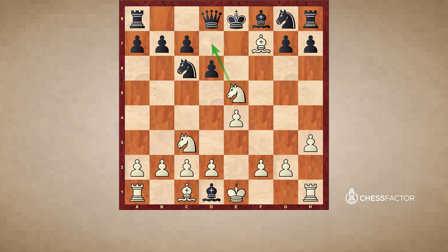White plays bishop takes f7 check. Notice the knight is covering d7 and protecting the bishop. Black king can only go to e7, and then knight d5 is checkmate — the knight checks and also covers the f6 square. It is a very famous and very beautiful checkmate.